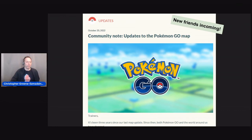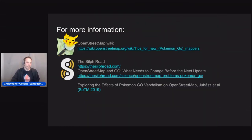OSM is the commons, right? The more people who understand how to appropriately use our tools, the better for everyone. I was not always a welcoming person, but over time I've realized the value of trying to encourage new people to be part of our community. If you're interested in more information, there's a great page on the OpenStreetMap wiki called 'Tips for New Pokemon Go Mappers.' If you're not sure what to say to someone who's vandalizing, you can just point them to the wiki — it's a great resource.